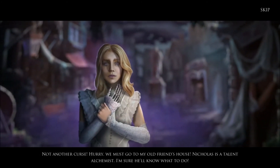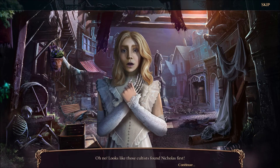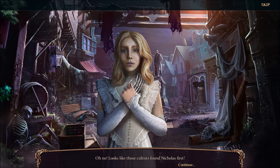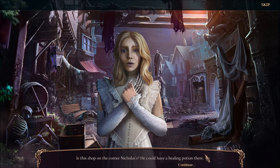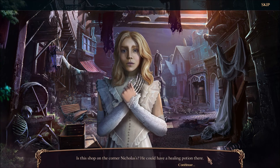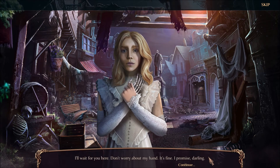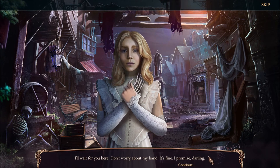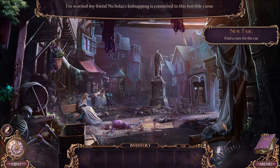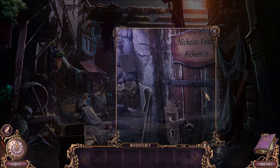That's another curse. Hurry — we must go to my old friend's house. Nicholas is a talented alchemist — I'm sure he'll know what to do. Looks like those cultists found Nicholas first. No! Poor Nicholas. Is this shop on the corner Nicholas's? He could have a healing potion there. Nicholas the alchemist — Nicholas Flamel, maybe? I'll wait for you here. Don't worry about my hand, it's fine, I promise, darling. Seriously, I was dead for like a couple of days — just having one dead hand, it's not so bad. I can live.